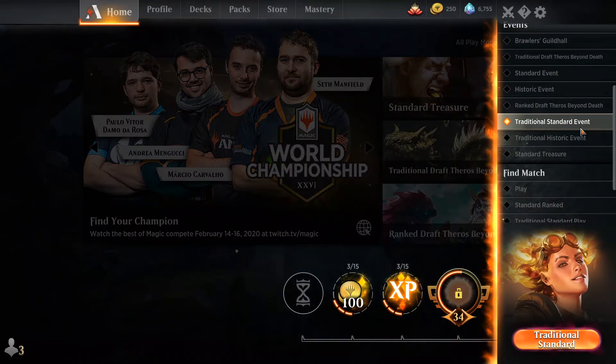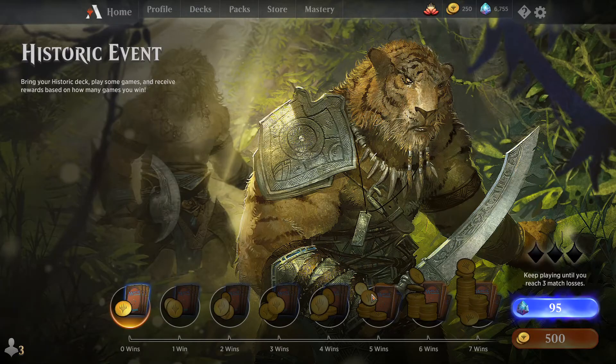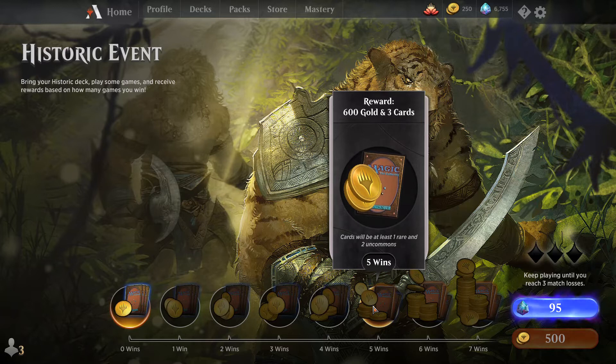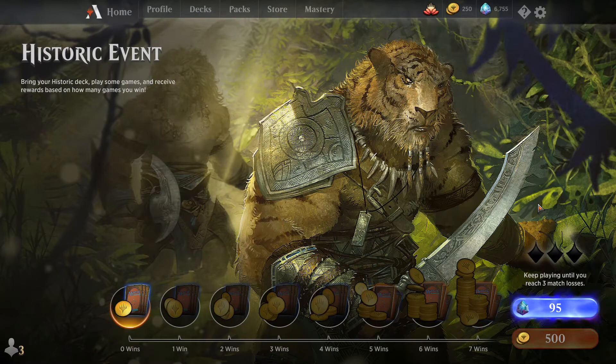There is also the historic event. You can pay 500 gold, and if you win 5 times you get 600 gold; 800 with 6 wins, and so on. These events give you a chance to increase your gold. Find a very good deck that has a good win percentage and that you enjoy playing, and play in these events. If you win more than 4 times, you get gold, so it helps increase your gold overall.